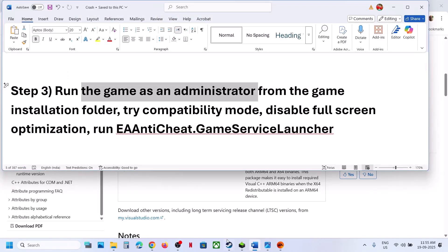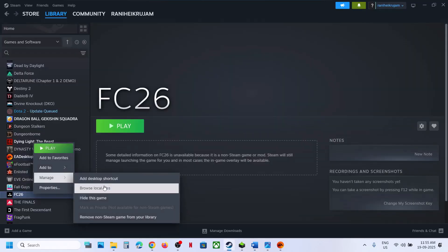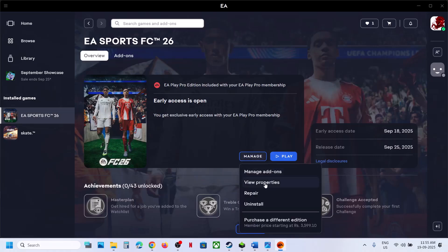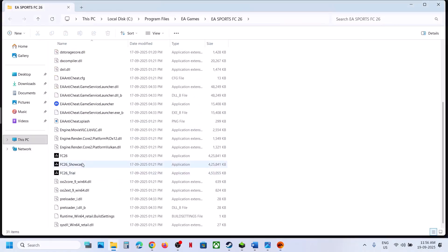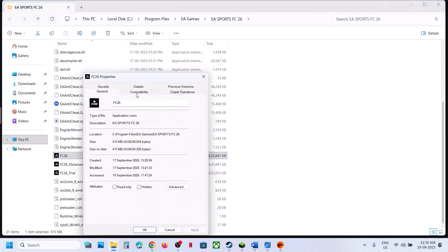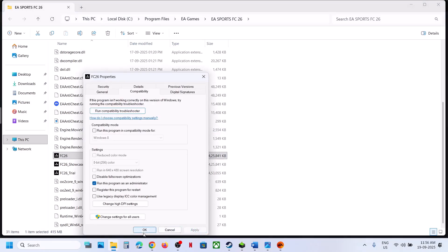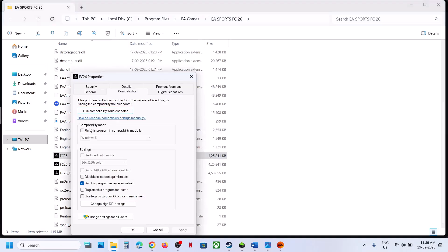The next step is to run the game from the game installation folder. Go to Steam, right-click the game, select Manage, and click Browse Local Files. Or if you have the game on EA App, go to Manage, then Properties, and click Open Folder. Double-click to launch the game from there. If that doesn't work, right-click the exe, go to Properties, and check Run this program as an administrator, then hit Apply and OK.